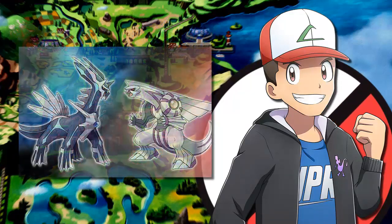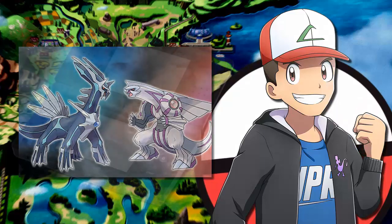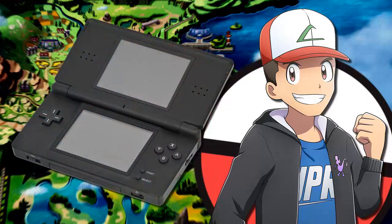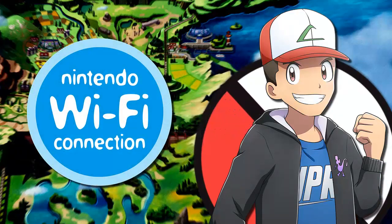Pokemon Diamond and Pearl kicked off Generation 4 in late 2006 in Japan, or early 2007 for the West, and was the first generation released on the Nintendo DS. That part is very important because the Nintendo DS came with this wonderful magical force called Wi-Fi connection, which is something that Nintendo has only gotten worse with over time. Although Gen 4 didn't utilize the Nintendo DS's signature touchpad as much as many had hoped, it definitely took full advantage of the Wi-Fi capabilities brought to the table by the DS.